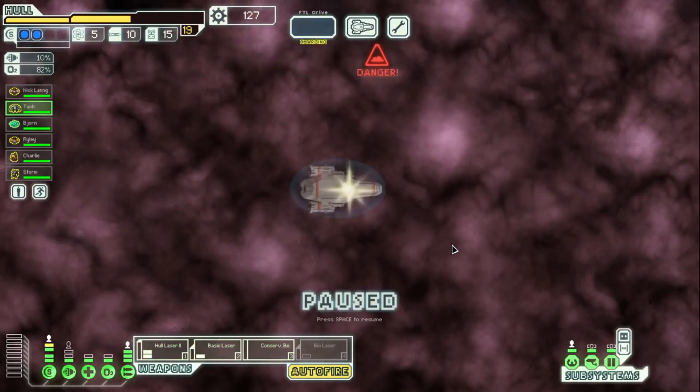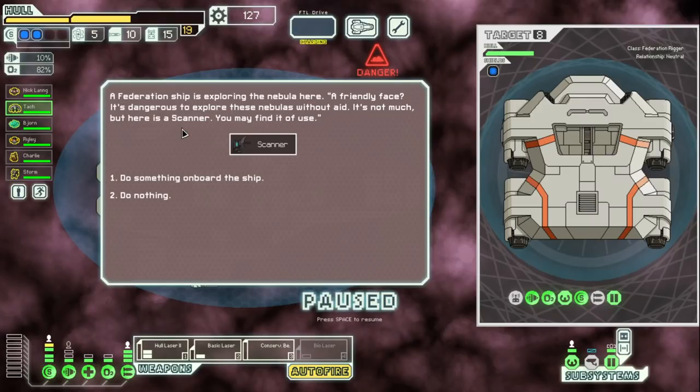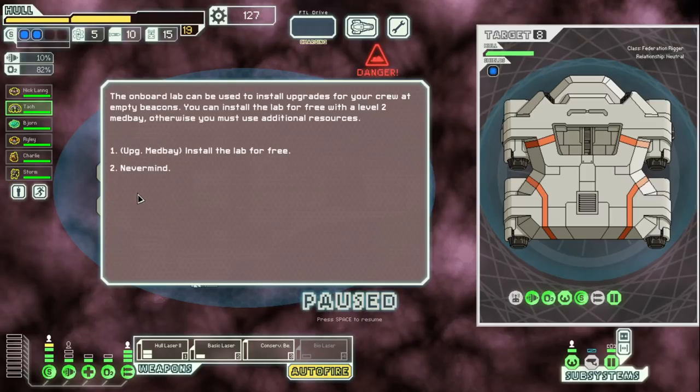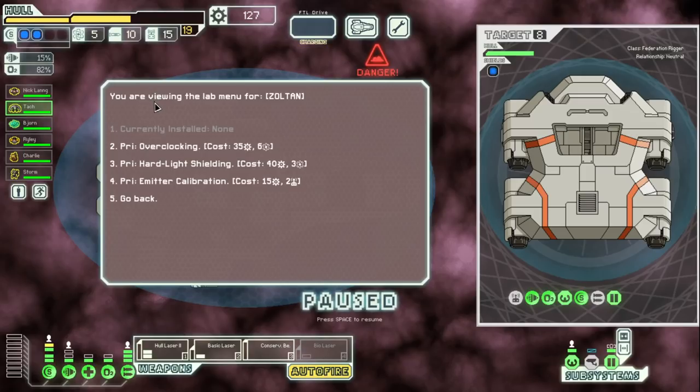Let's explore. Oh, we found the scanner event again — nice! We're going to do the onboard lab. Install the lab for free — he's done it! Check the onboard lab: 'Select a species you want to upgrade or view currently installed modifications for.' We can upgrade the lab — Humans, NG, Zoltan. Go to the Zoltan. Dude, this is crazy! Overclocking — does that make it do two power? Because that would be kind of broken. Hard light shield, I don't know what any of these do. Oh, lab menu for Zoltan: hard light shielding, emitter calibration. This one takes six fuel — we're not going to do that.